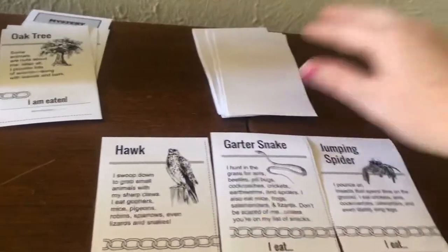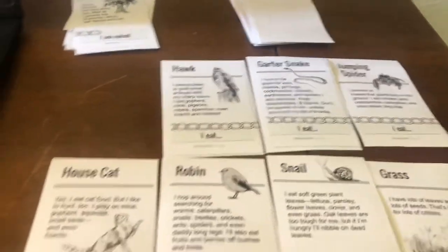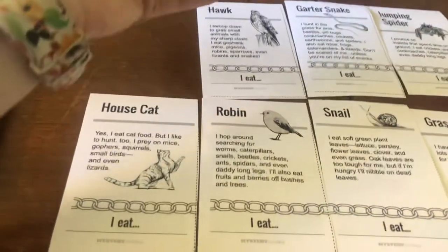If you're playing with a sibling, you would take turns picking cards and adding to your food chains, and whoever has the longest one would win.